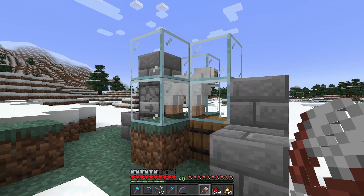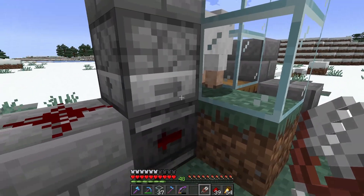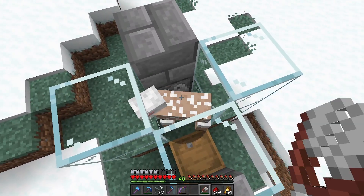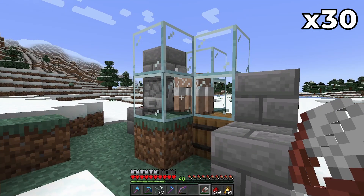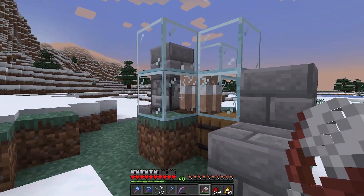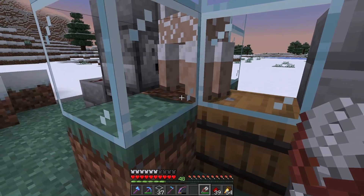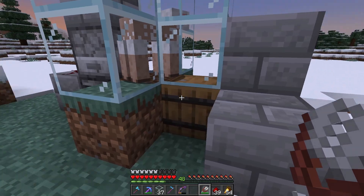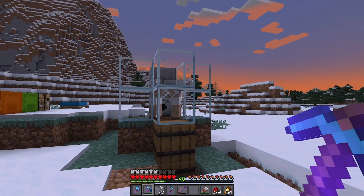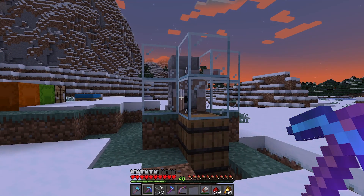The first farm is this sheep farm, a design I've been using for as long as I can remember. The sheep eats the grass, which grows its wool back — this triggers an observer, which pulses a dispenser that shears the sheep. I can show you: the sheep ate the grass, grew its wool back, then was instantly shorn. Looking at this barrel here, it collects all the wool. I've got a hopper minecart stuck inside the block, feeding into a hopper then into the barrel. There's also an extra barrel for overflow storage for particular colors of sheep.